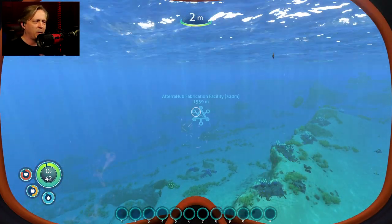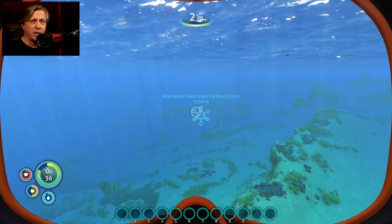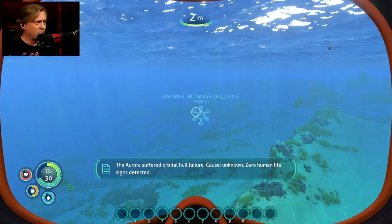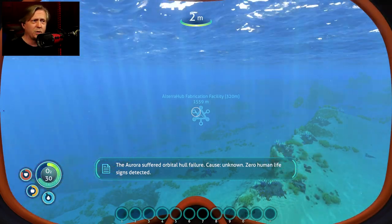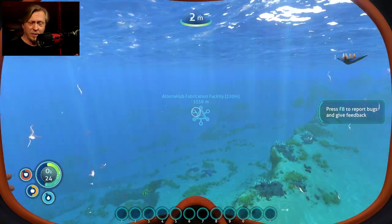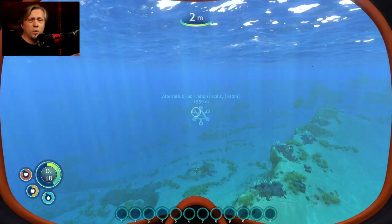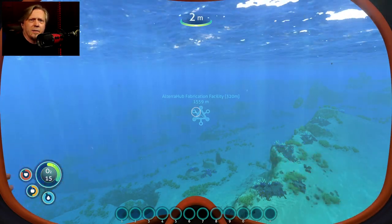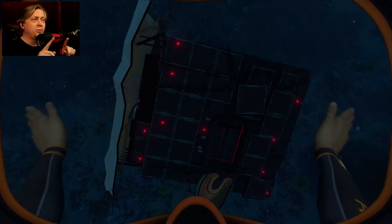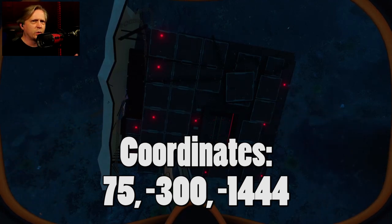You might be saying 'I want to get right over there as fast as possible,' but it's 320 meters down — you're not going to be able to get down there right at the beginning. Go ahead and do your normal gameplay: get some supplies, get a small operational base, deal with the Aurora, whatever. But you need to get some basic stuff together. The Altera Hub Fabrication Facility marker leads you to this wreck in the Crag Fields.